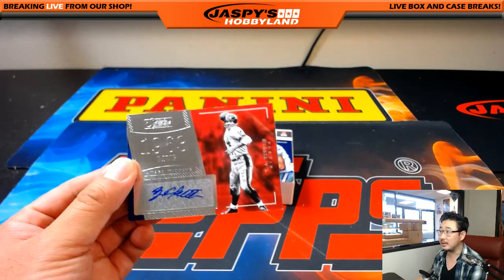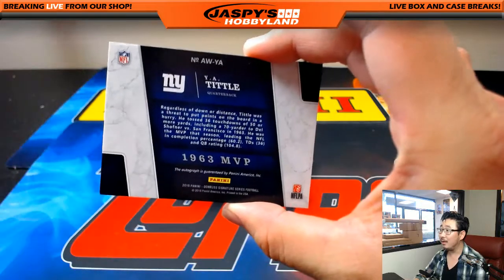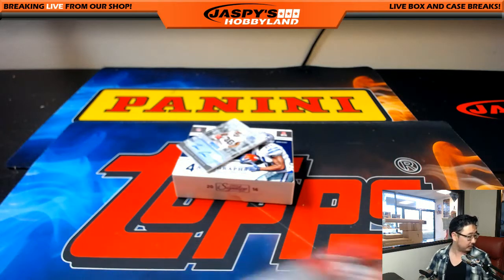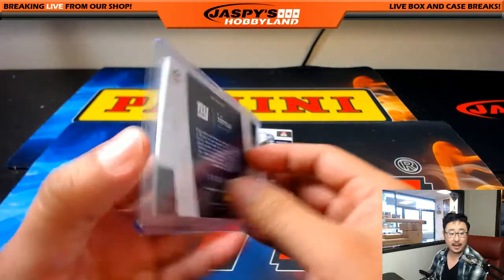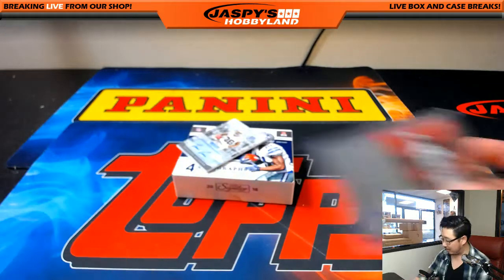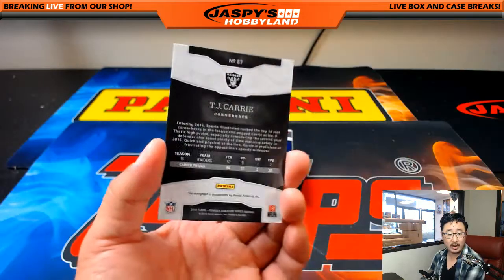First one is the 1963 MVP award winner Y.A. Tittle. Wow. Even this one-box is looking good. For the New York Football Giants. And that'll go to Casey Lawson, who got this spot in a spot randomizer.